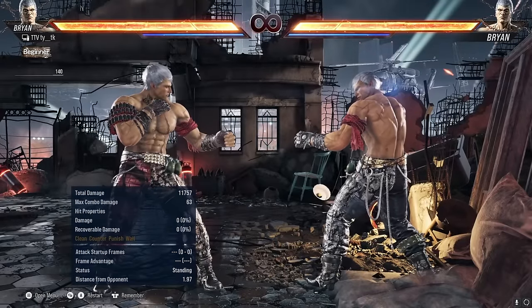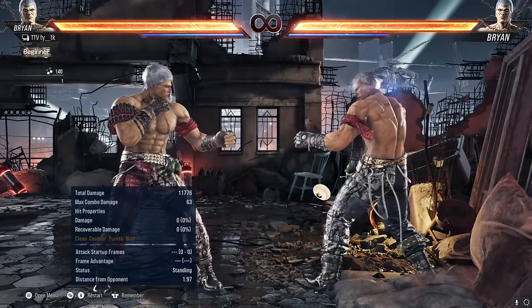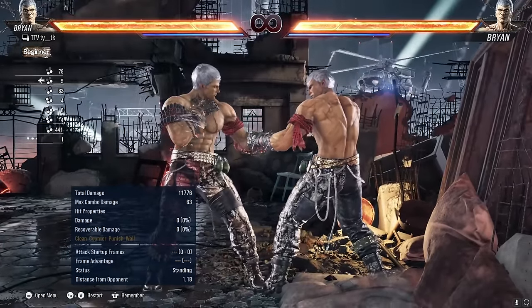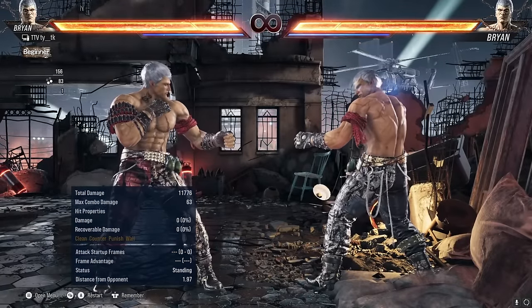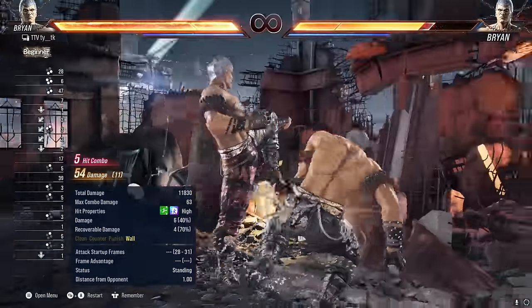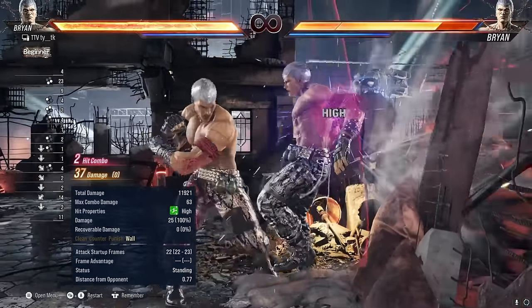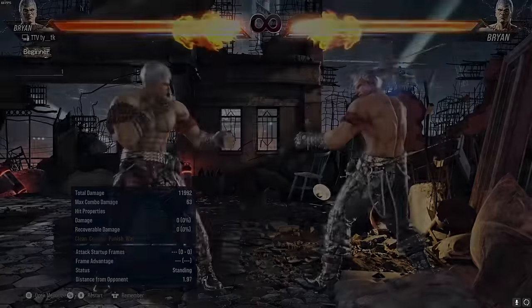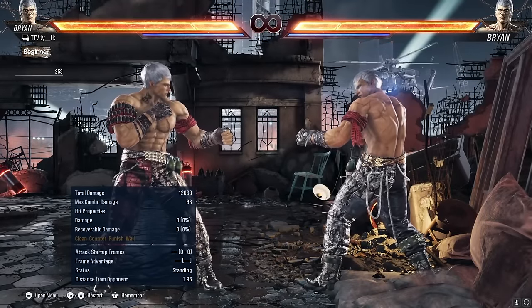One more thing to note about Taunt is the concept of double Taunt. Double Taunt is not canceling your Taunt — it is actually inputting the Taunt twice during the animation. You hold down 3+4 and simply press 1 twice during the animation. The reason we do double Taunt is to make our Taunt track tech rolls properly. If you do not do double Taunt, your Taunt will not track tech rolls properly. Here's me doing a normal Taunt — Brian's knee does not track. But with double Taunt, it tracks and you can get free damage. Make sure you're doing double Taunt when you taunt.